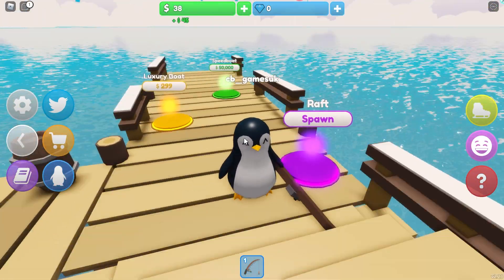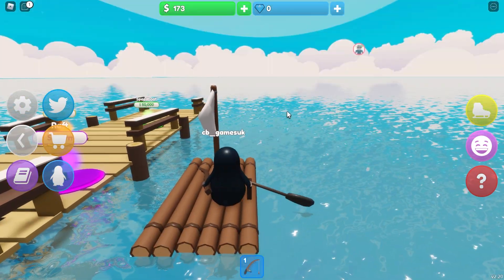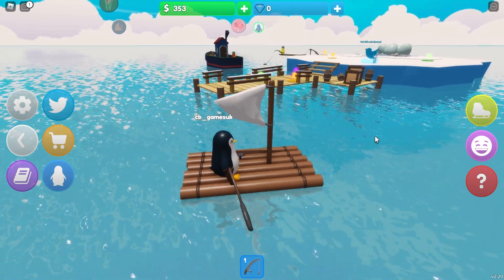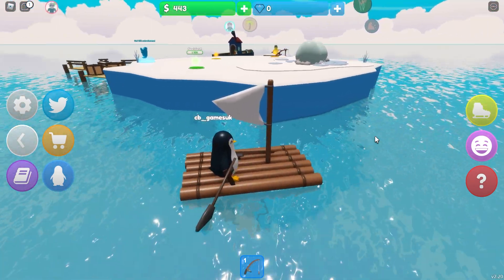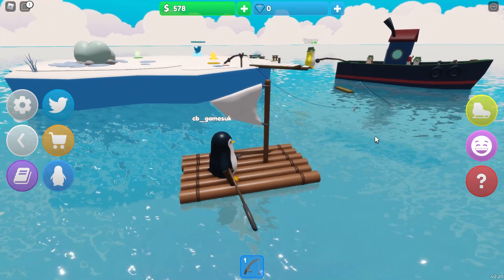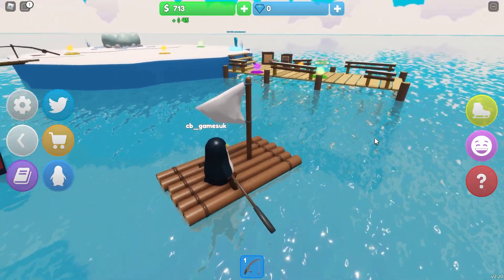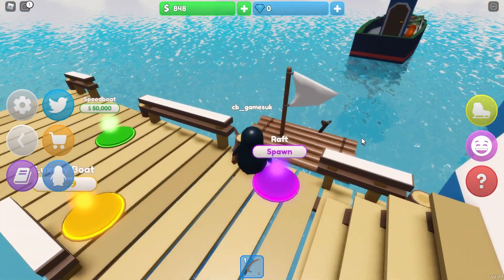I can buy a raft, and if I spawn my raft then I can go on a little boat trip around the island - let's take a look! This island's going to get a lot bigger the further we go, so we can have more of an explore later - just a once around the island to give the raft some exercise. Say hello to my fisherman and the people on the boat! And let's crash - whoops! That was my raft, I could just pop that back there.